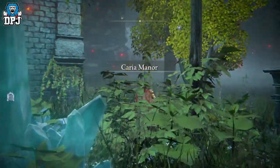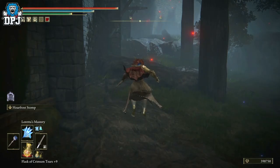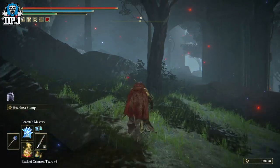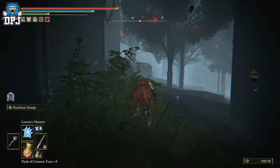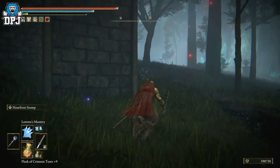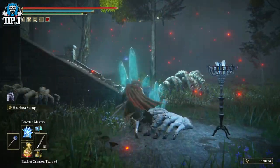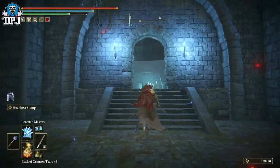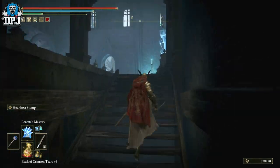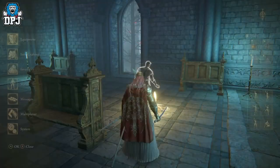So we're going to come to Caelid Haligtree - go left straight away and come around this way. Now if you haven't beaten Malenia, which is basically the main reason I'm doing this video, her weapon - the katana she drops - is probably my favorite weapon in this game now. It's probably the best weapon in this game. It is stupidly powerful and its special attack is brutally murderous.